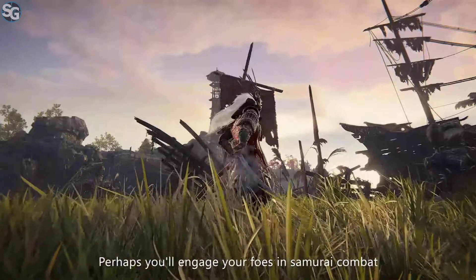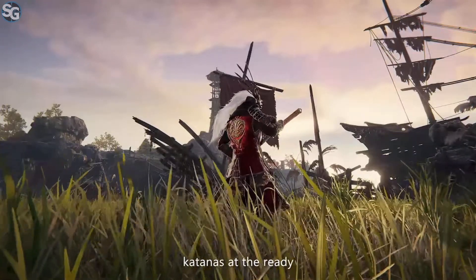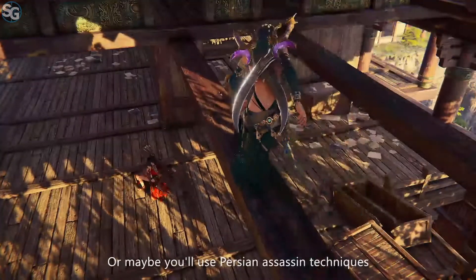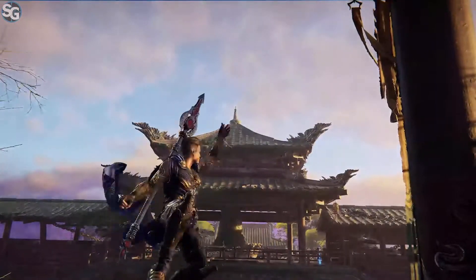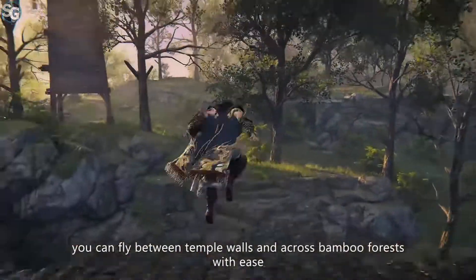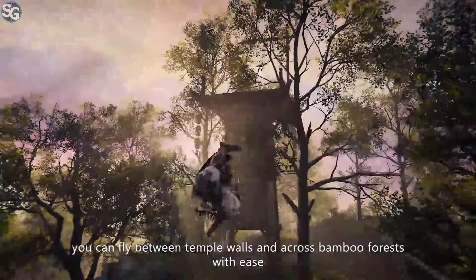Perhaps you'll engage your foes in samurai combat, katanas at the ready, or maybe you'll use Persian assassin techniques and strike from afar. With your grappling hook, you can fly between temple walls and across bamboo forests with ease.